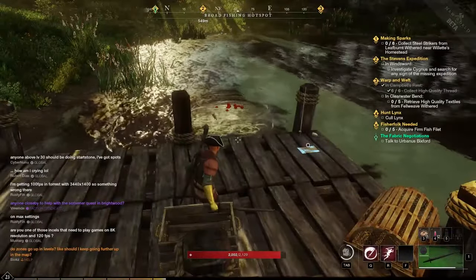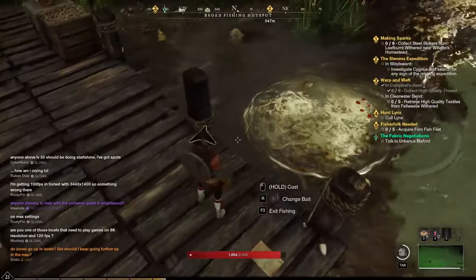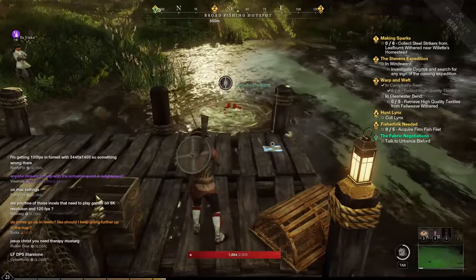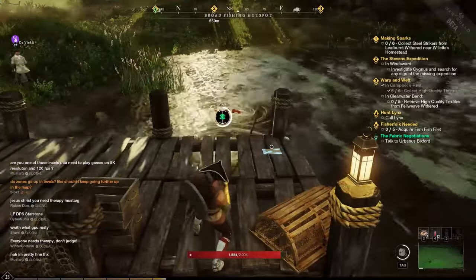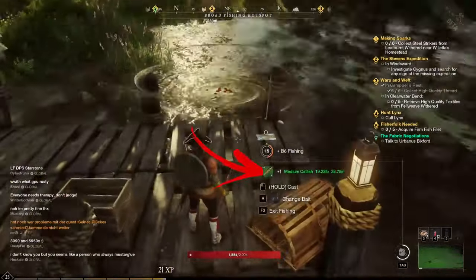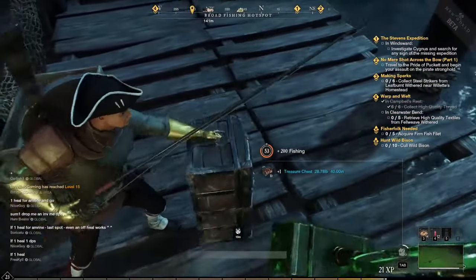On the left from the pier dock you can notice some fish that swim in a circular area. In this area you have to land your fishing rod hook. Using these areas you have a higher probability to get uncommon and rare fish. You can even find some treasure chests here as well.